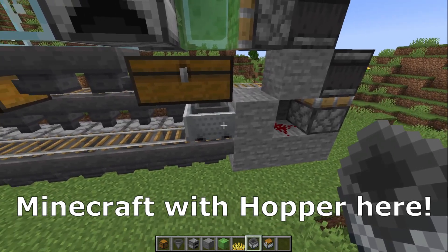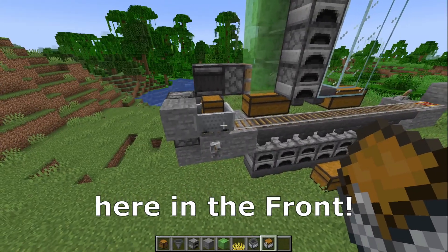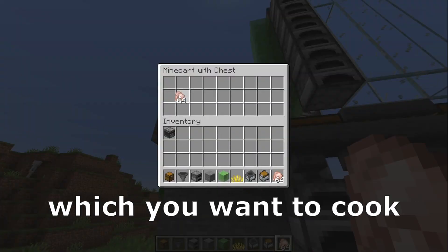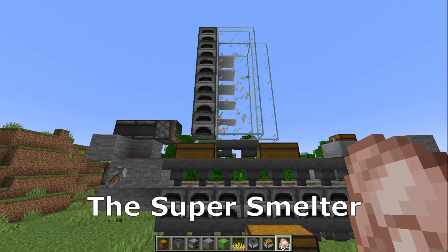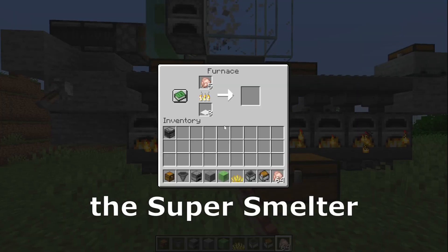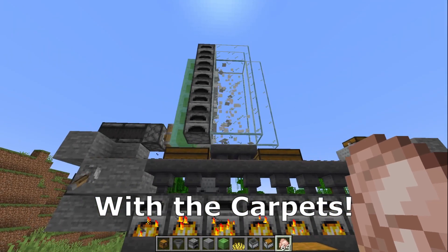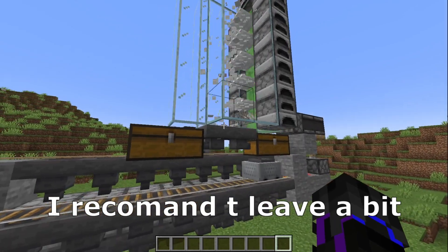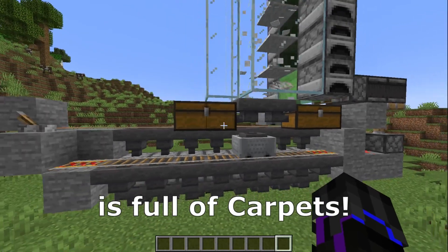Now place a minecart with hopper here behind and a minecart with chest here in the front. Here we need to place the stuff which you want to cook or smelt. I will test it with some raw chicken, and the super smelter will start to make some fuel. As you can see, the super smelter starts to cook the raw chicken with the carpets. For the first time, I recommend you to leave it to run the system until those two double chests are full of carpets.